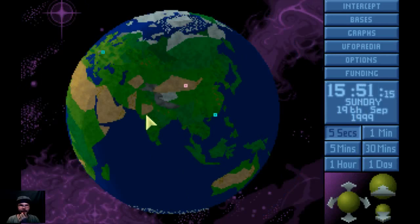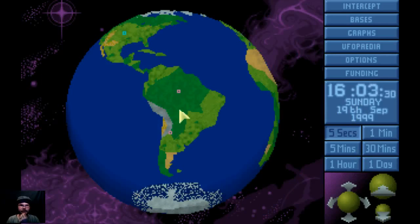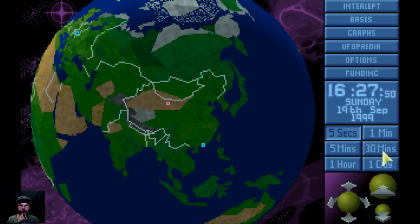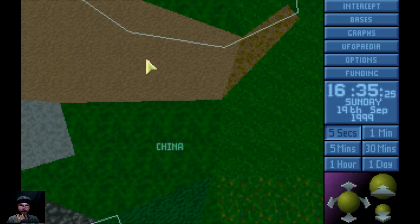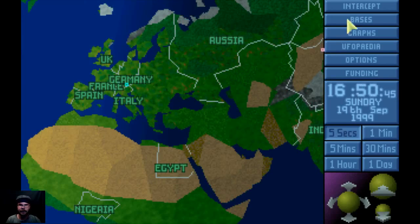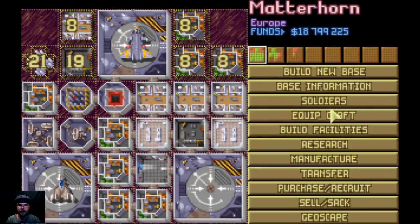This time, what we're going to do is deal with these bases. I think these we're going to leave for later. The first priority is going to be this Chinese base — this one here. That's the one we've got to deal with. So we are going to equip our craft and get ready to go.